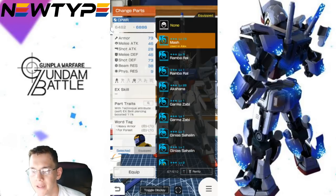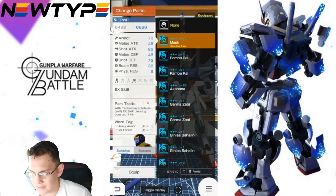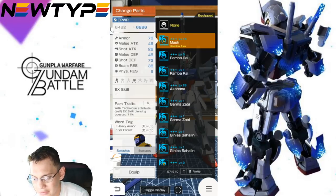When looking for a perfect pilot, I think Mash is actually a pretty good option, for the fact that he is a Technique type. With Technique Attribute Self, EX skill piercing boosted 11%. This is going to be an Outfighter. You probably want to go Defense — I think Defense is the best route. But if you can't go Defense, Outfighter is really good. I would stay away from Infighter to be honest. But Defender is obviously the best. And Mash is easy to get — he's going to increase your EX skill piercing by 11%, so that's a win.